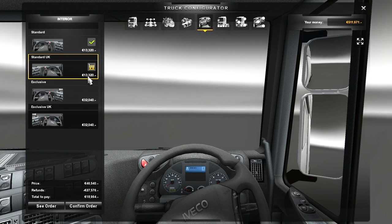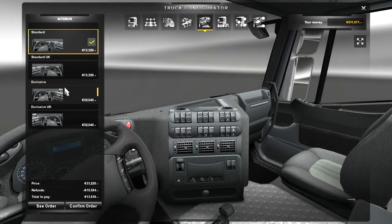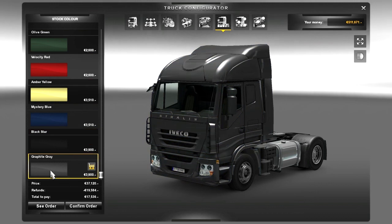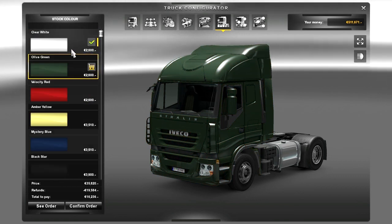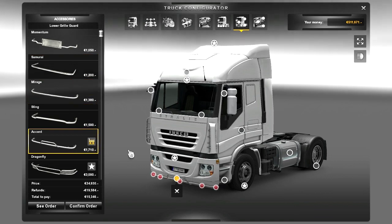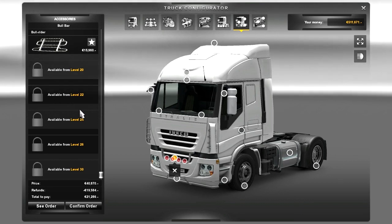You can have a UK dashboard, because obviously they drive on the correct side of the road, or you can have an exclusive interior - standard or exclusive, minor cosmetic changes. You can paint your truck, but if you drive into a service station you've got loads of custom paint jobs. You can also choose truck accessories - for example bull bars - but you only unlock them as you level up.